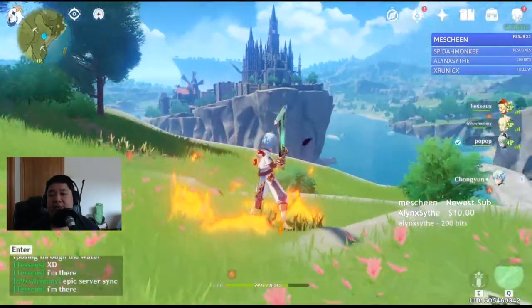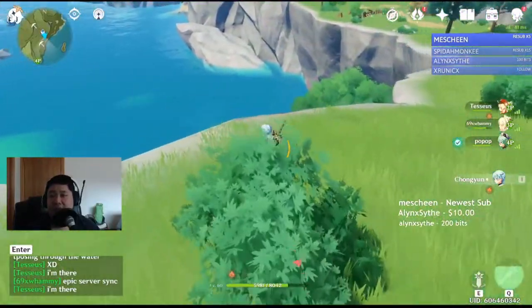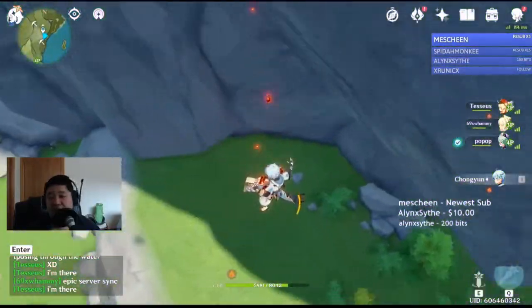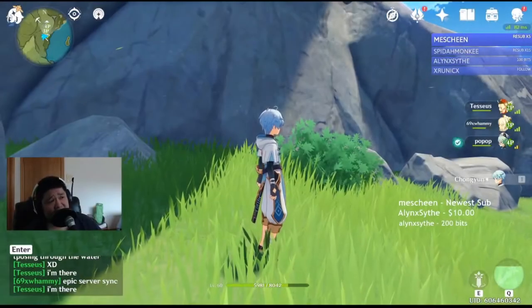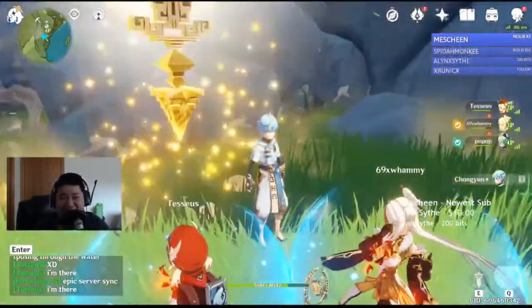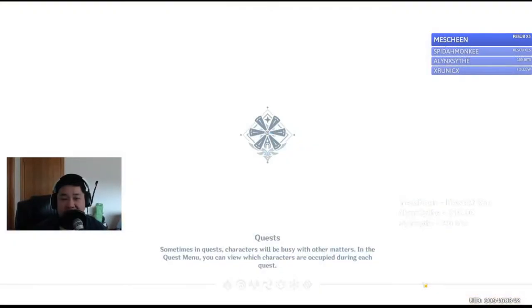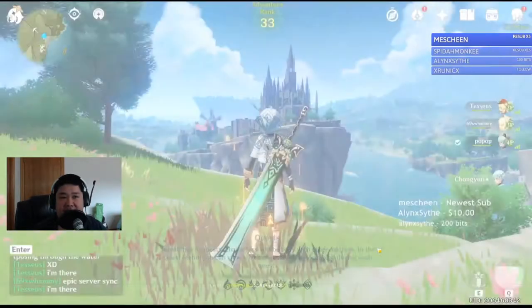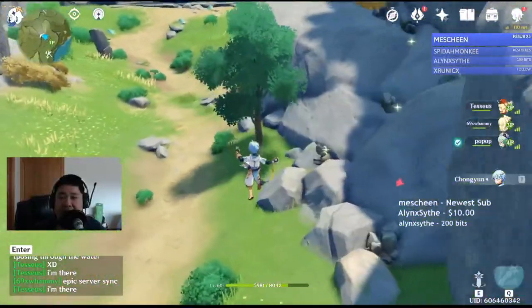We're going to take the Bright Crown Canyon waypoint twice. The first time, we drop down into the area below where there's a patch of about three white iron ore. Then we take the TP right back up, and there's a white iron ore valley just to the left of here in this valley.